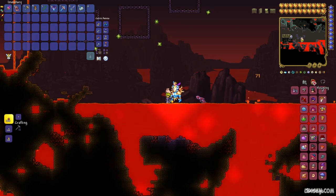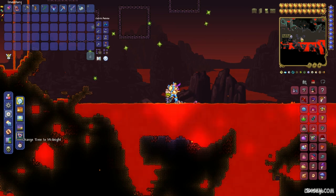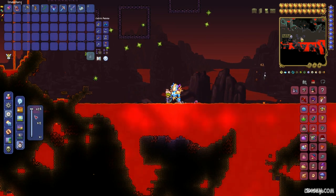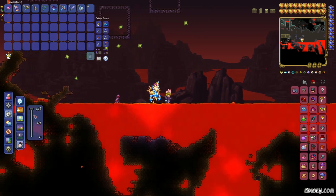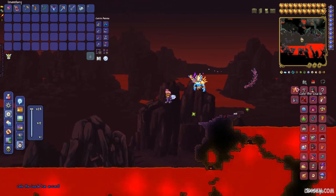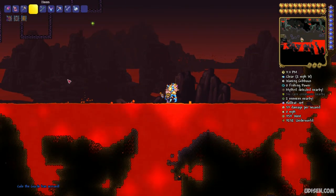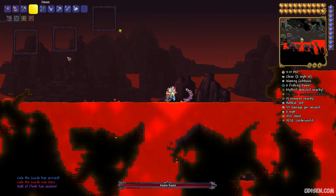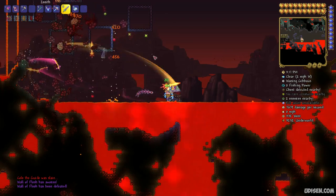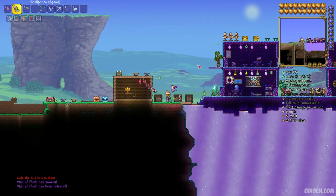After that, press open inventory and press the housing button. In this list you must see active NPCs, and in this list you must find the Guide NPC. If you don't see the Guide NPC here, wait for him to respawn and appear. Now, drop the Voodoo Doll into the lava in the Underworld biome. After that you will see this creature - it is the Wall of Flesh. Now your world turns into hard mode.